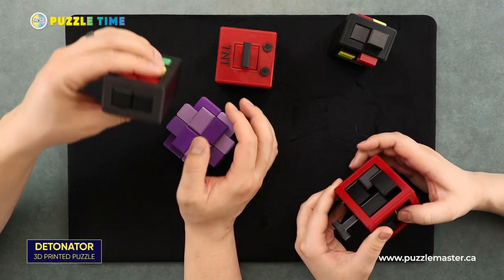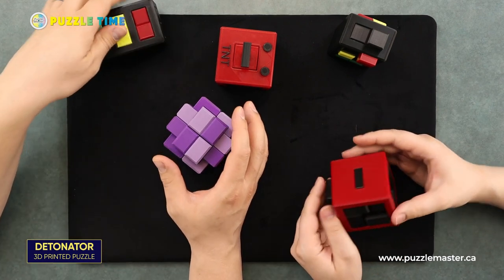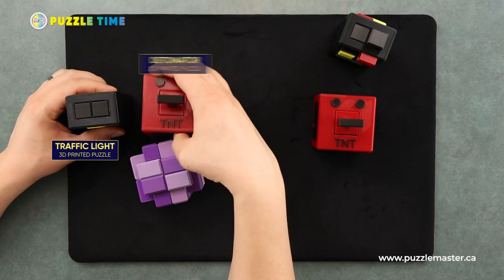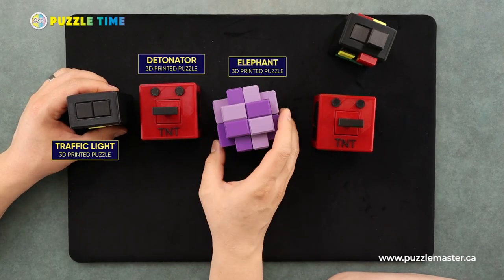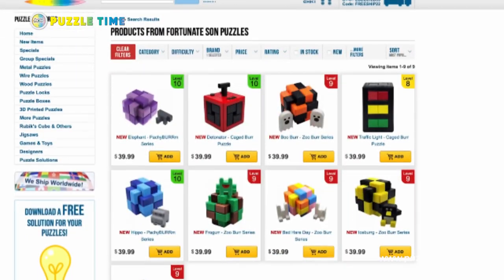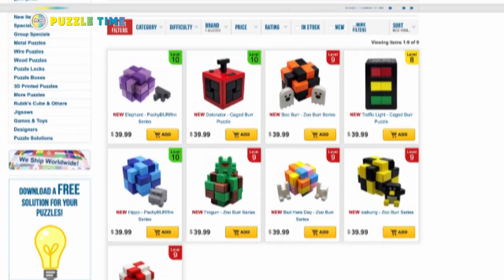I'm not sure what it is on the other puzzles, but I don't believe a lot of these have just one special solution — there are different versions of them for sure. That's some of the James Fortune puzzles: the Traffic Light, the Detonator, and the Elephant. Check them out — there's a whole bunch more well-made puzzles from Fortunate Son Puzzles on puzzlemaster.ca.